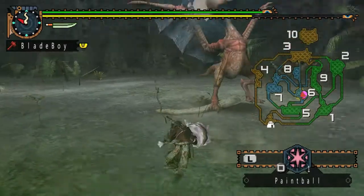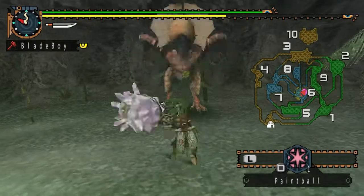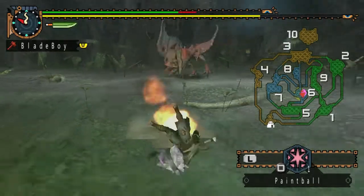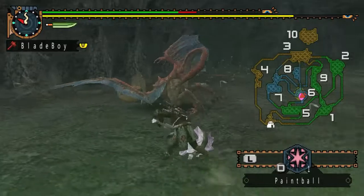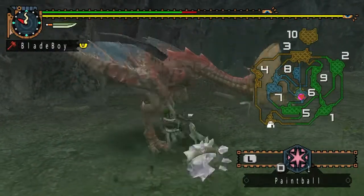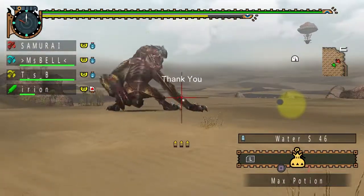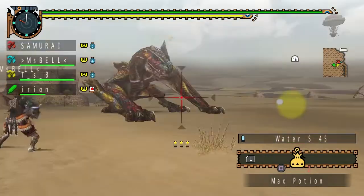Upgrading it may be tedious because you'll need 3 more light crystal, 2 rainbow ore found in area 8 of the volcano, and 10 more ice crystals, but it will take the weapon from 676 attack to 780 attack. This upgrade should be able to take the player all the way to high rank. If you made it this far in the video, thank you, and leave a comment on any tips you have for new characters in Monster Hunter Freedom Unite.